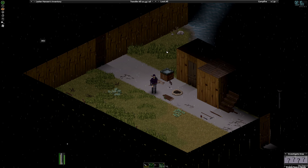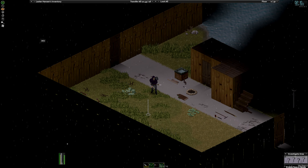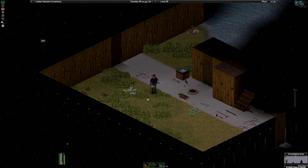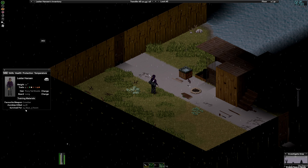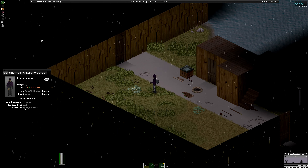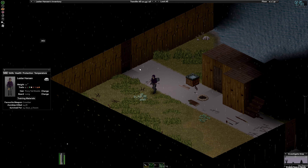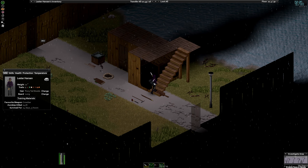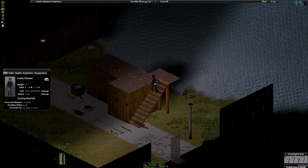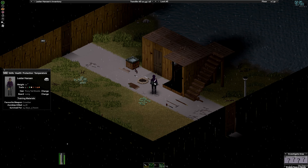Hello and welcome back to Project Zomboid. The wall is finished. I spent off-camera grinding skills - the most boring thing you can do in this game. It's been about four or five days. I went and got nails, cut down trees, got a point in carpentry. Now we have stairs and an actual roof. Poor Lester can finally sleep in a room where he's not being rained on.